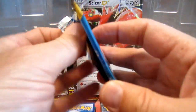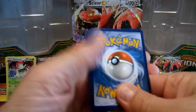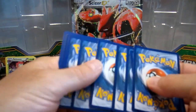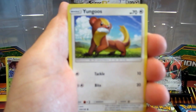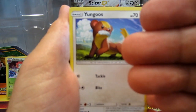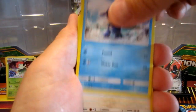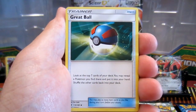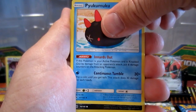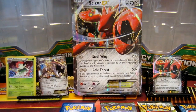I'm going to stop the camera after this to change the battery because I don't want it to die in the middle of a pack when I get something incredible — which probably won't happen the type of day I've been having, but we love you all anyways. Cards from this last pack: Shellder, Zubat, Popplio, Stufful, energy, Dartrix, Great Ball, Oricorio, Meowth, Goldduck.